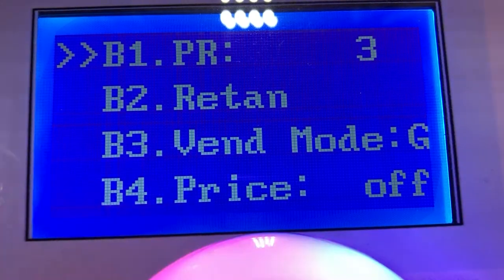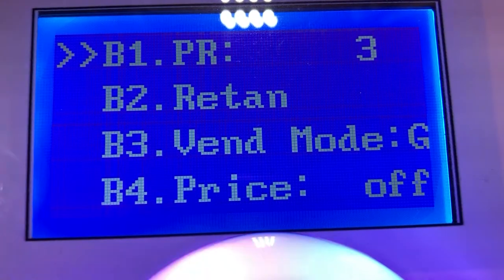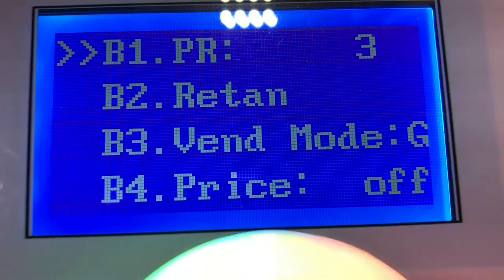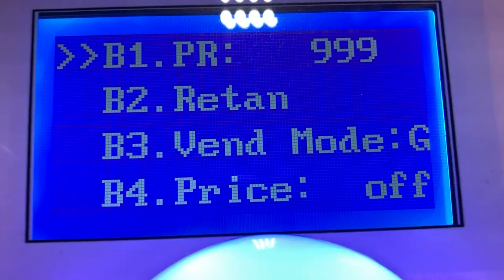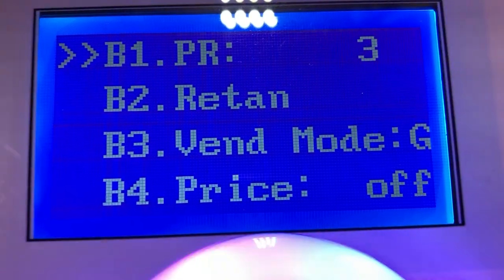The strong mode is where you put the voltage to where the customer is going to win a prize, so you set the voltage high. That way the claw has as much strength as possible to grab whatever it is, follow it all the way through, and drop it in the slot. I have mine set to three. You can set it to anything you want — I believe the highest you can go is 999. So it could be 999 times before somebody wins.